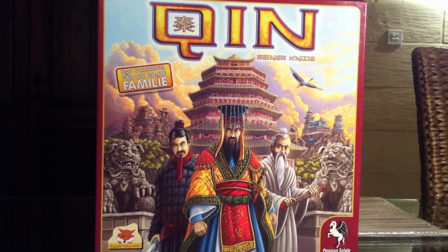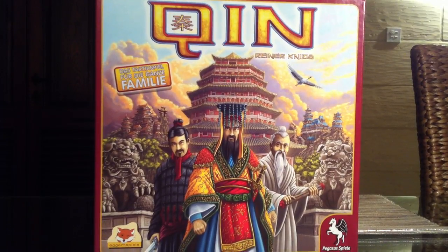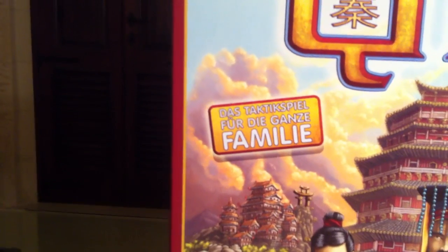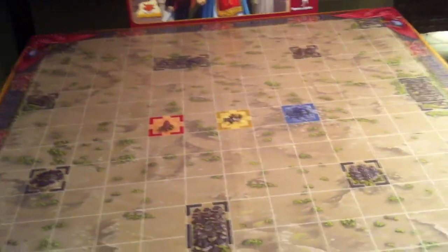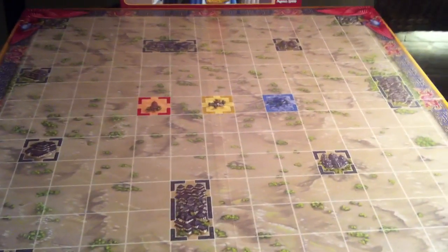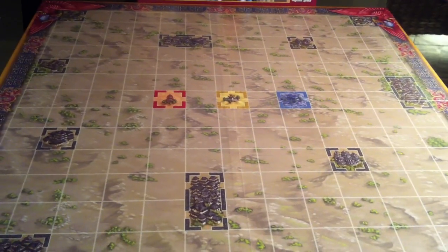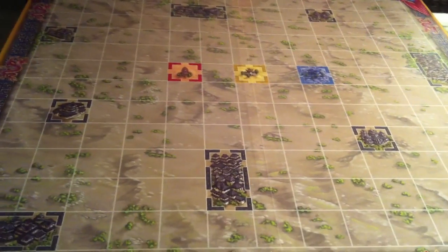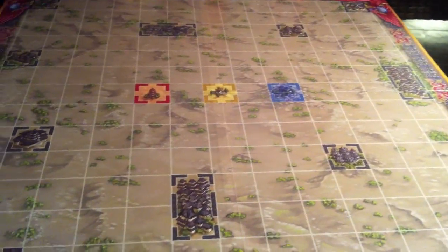Hi everybody. Today we're going to be talking about — I believe it's pronounced Chin — from the good doctor of design himself, Reiner Knizia. It's called Das Taktikspiel für die Ganze-Familie, a good old tactical game for the whole family. And that's exactly what it is — a very light tile-laying game, kind of in the vein of Through the Desert and Tigris and Euphrates, but made really easy, fast, and accessible. Let's jump right into it.